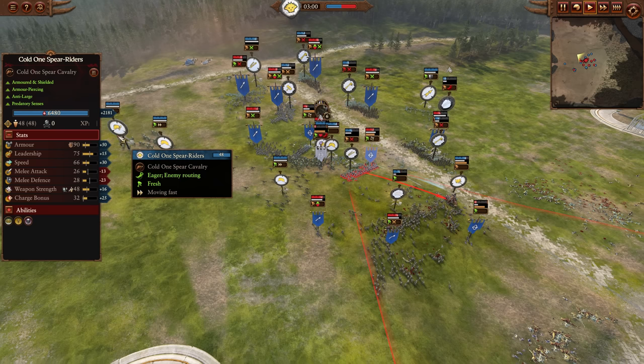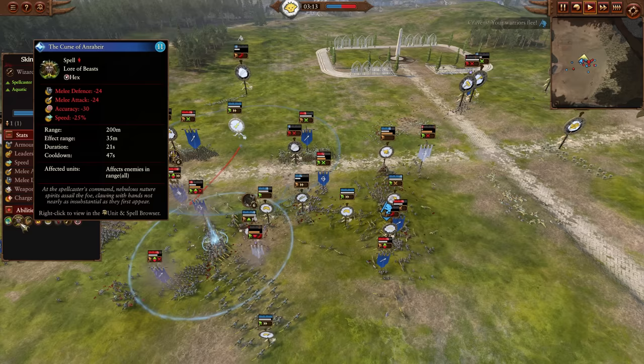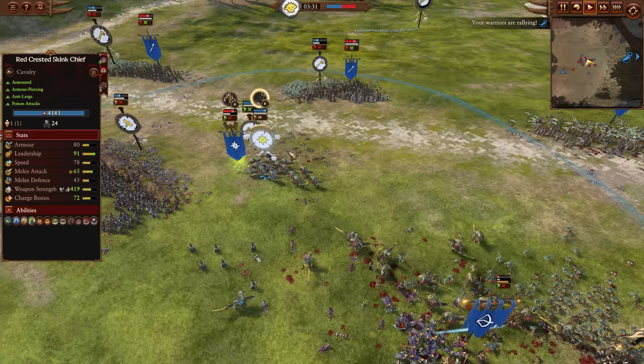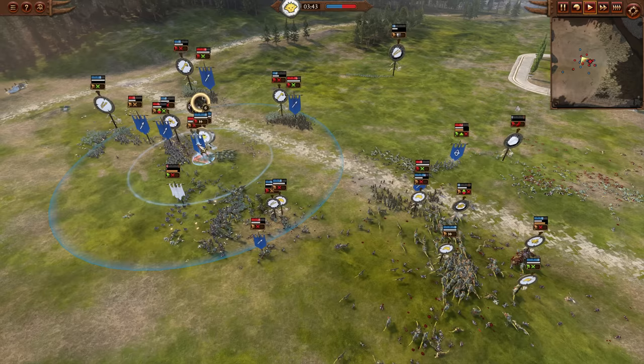Now the cavalry is in place — Cold One Spear Riders dropping in. The Red Crested Skink Chief had his Potion of Strength active momentarily to juice up his weapon strength, but now he's back to regular stats. Even still — 65 attack bonus versus large, over 400 weapon strength, frenzy active — he can definitely take down Teclis if you can catch him. Teclis is much faster though, so getting away will obviously be a big benefit.